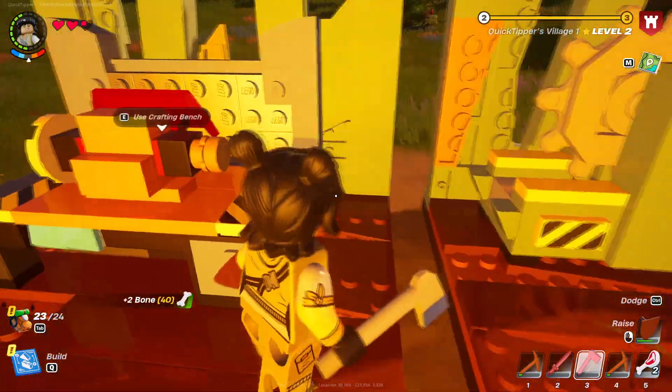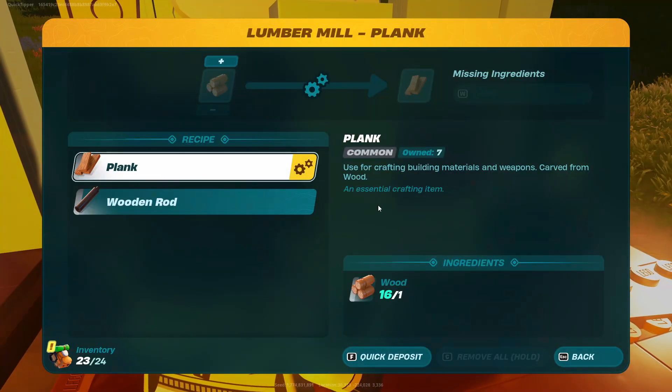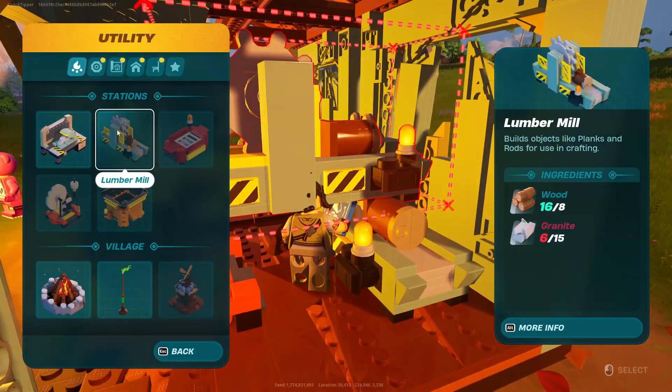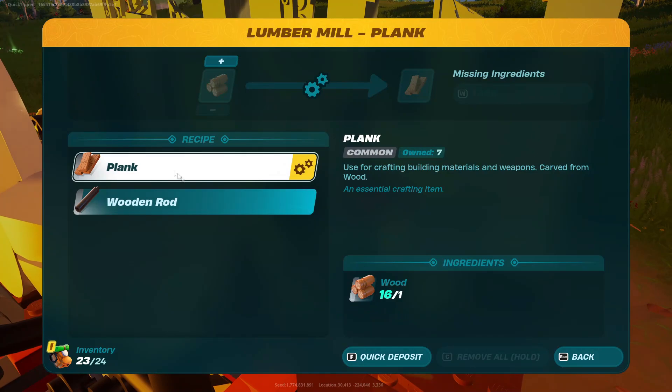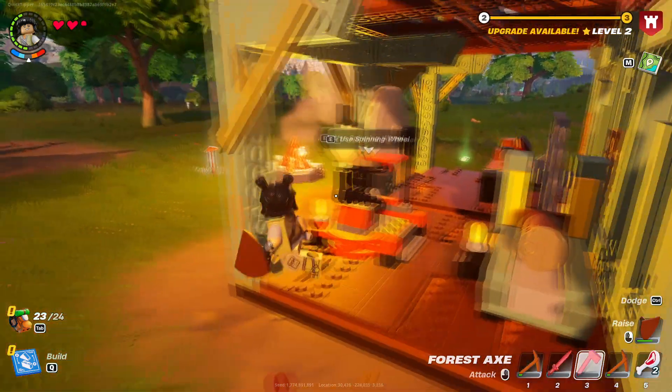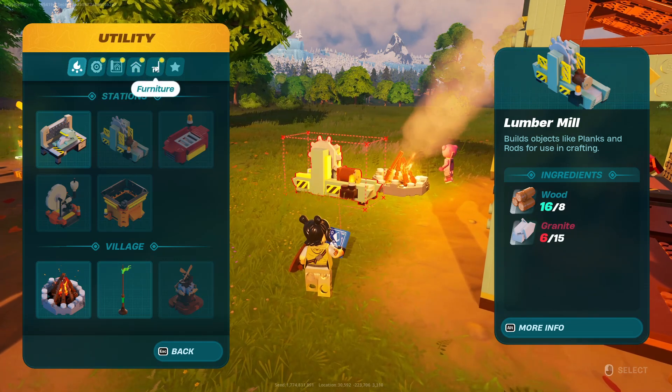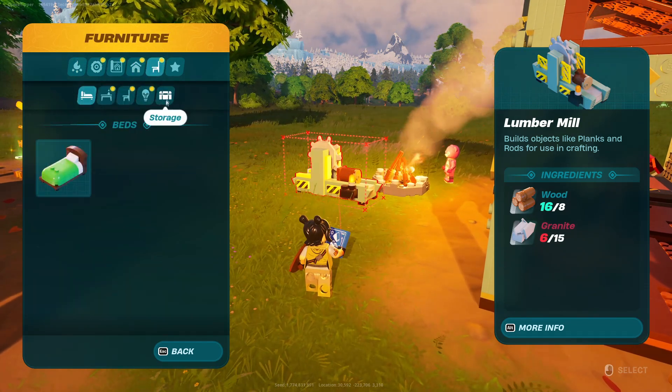You're going to need a crafting bench and a lumber mill. Go here and get yourself a lumber mill — it's just some wood and granite. Then go make some planks. After that, go into your furniture menu and scroll over to the chest.